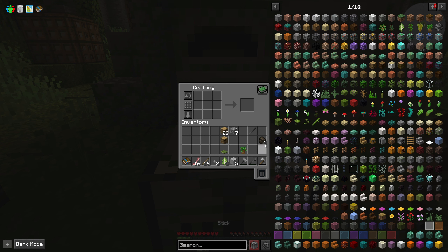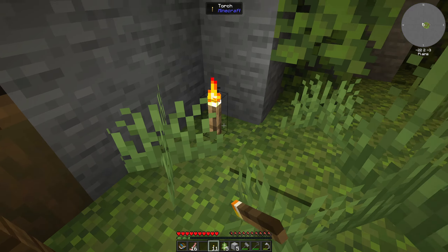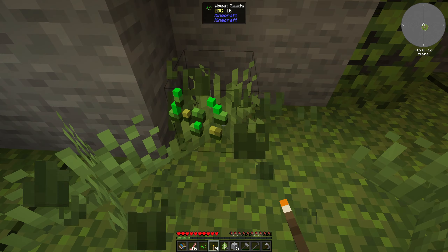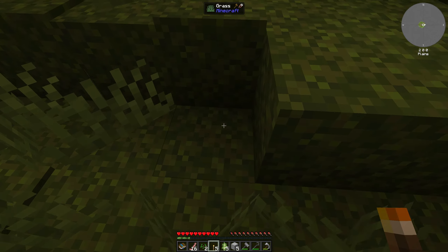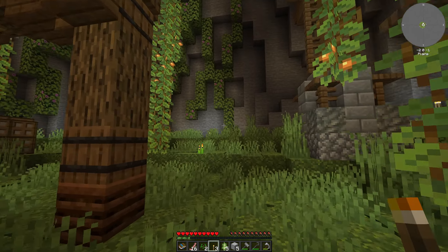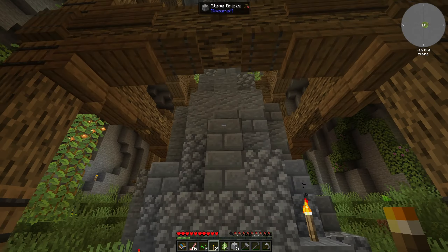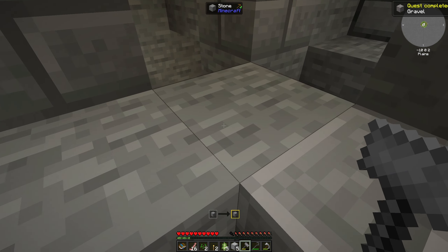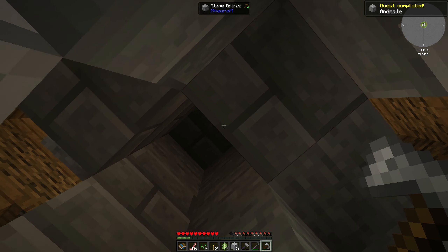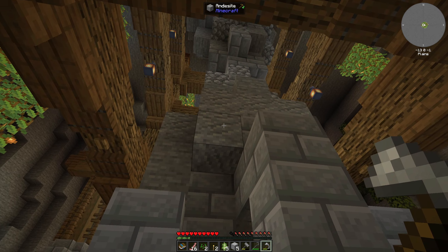Let's throw one torch over here in the corner, one there, and start lighting up these corners. Going back into the furnace gives us more coal. Let me make more sticks and craft more torches. We'll light everything up until we dig it out — just around the edges since I can't see what's going on. That might help stuff grow. Light up down here too since this is where we'll be working. Looks good — all lit up now!